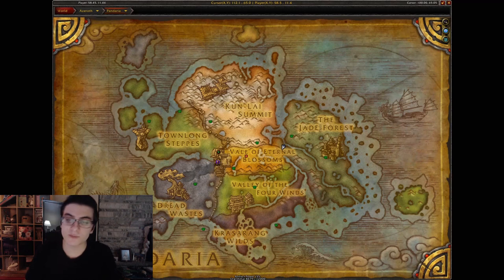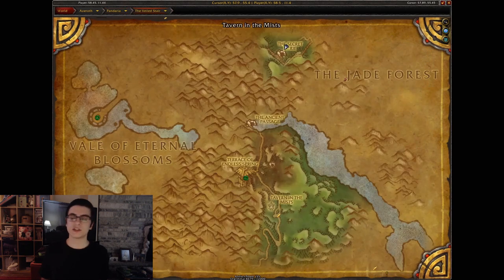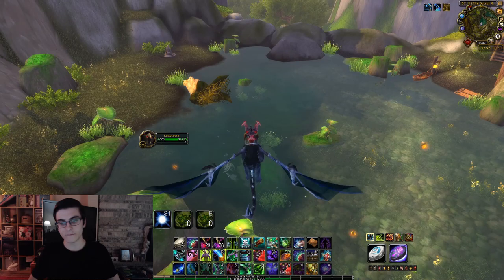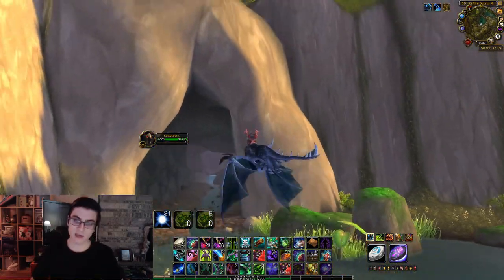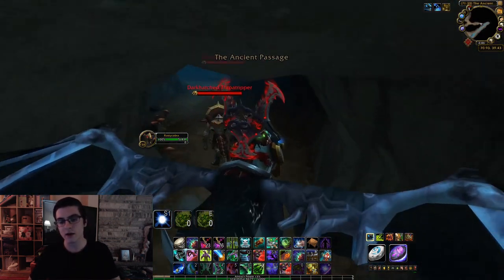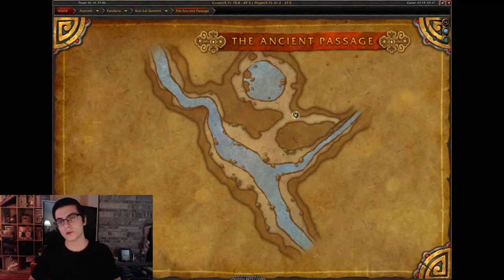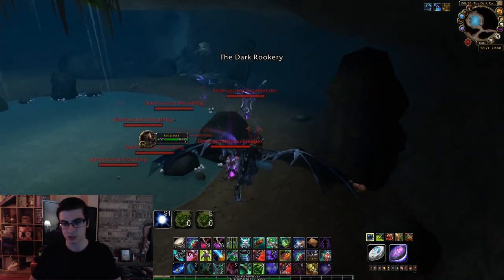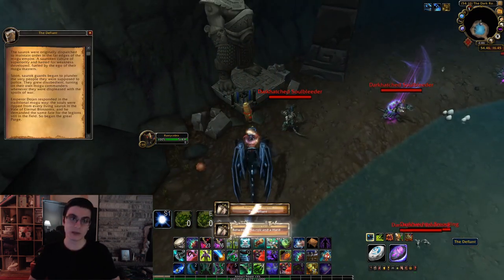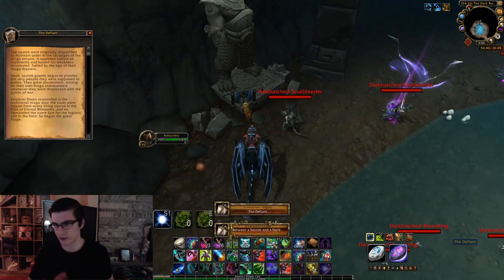Before we move on to Kun-Lai Summit, head over to the Veiled Stair — the area between the Vale of Eternal Blossoms and the Jade Forest where the old legendary cloak questline used to be. Near the Serenity Peak area, the northernmost part of the Veiled Stair, there's a lake and an entrance to a cave called the Ancient Passage. Fly all the way to the back where all the Sha'tari are and you'll have the Defiant scroll.